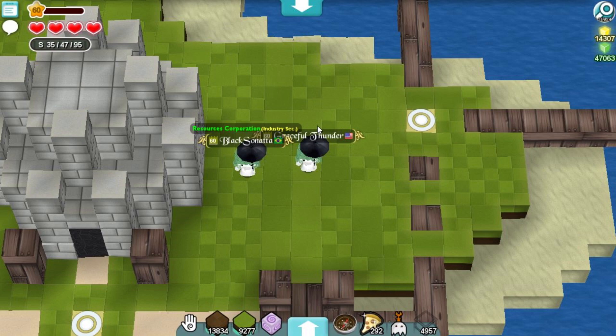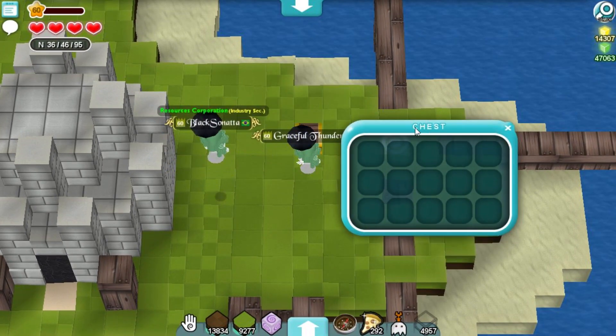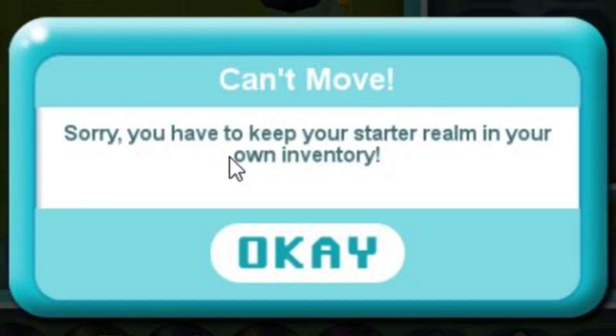First, I'm going to show you in a chest. And then I'll show you using Glaxonata for slash trade. Here's a chest. Got my starter realm. Can't move — sorry, you have to keep your starter realm in your own inventory.